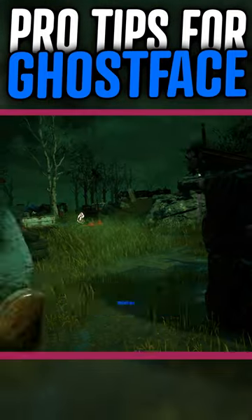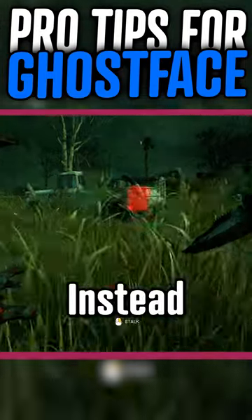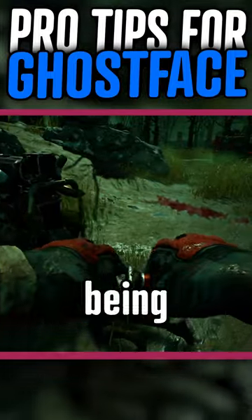Here are a few pro tips for playing Ghostface. When marking a survivor from a distance, do not fully expose from range. Instead, mark as much as you can and then complete the mark when you're closer. This gives a survivor minimal time to react to being exposed.